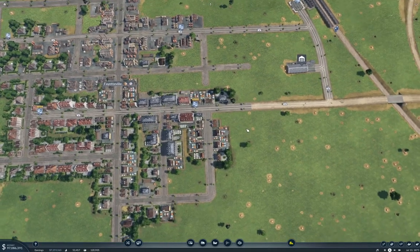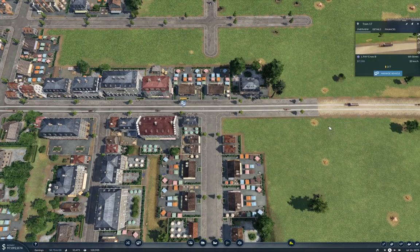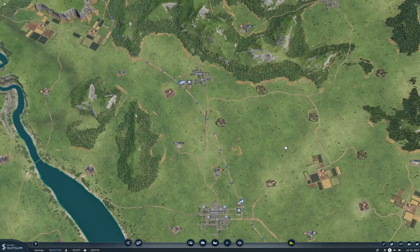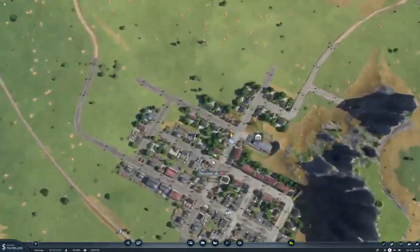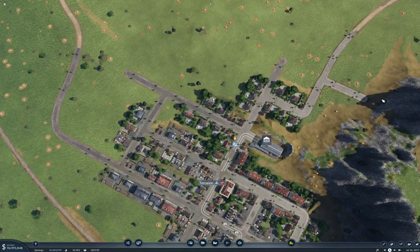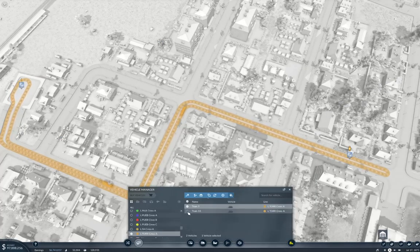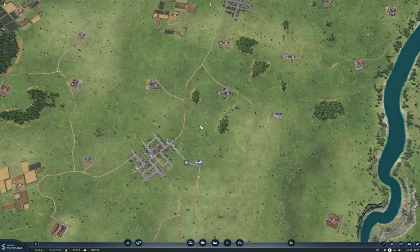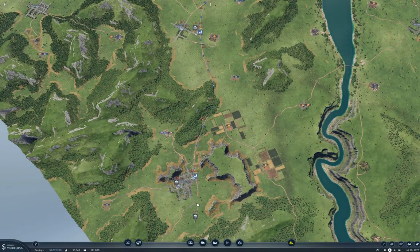We can also see that there are passengers wanting to get on the trains, so I'm thinking I might need more trams on a couple of these lines. I'm going to do that while I'm thinking about it — I'll double the number on that line. Over here everything looks okay, but over here everything looks iffy, so I'll double that too. That will get a few more passengers to the trains.